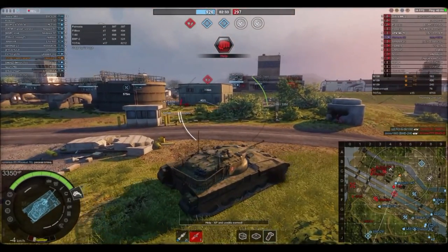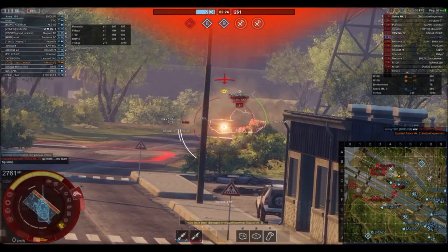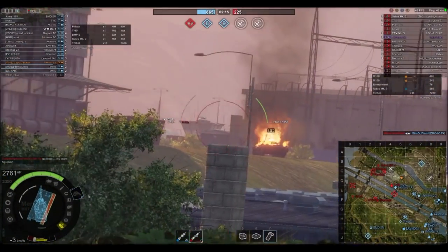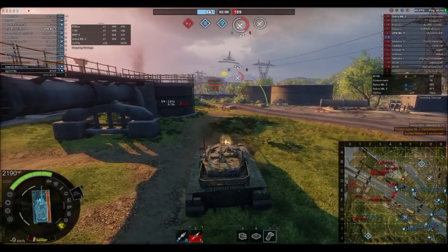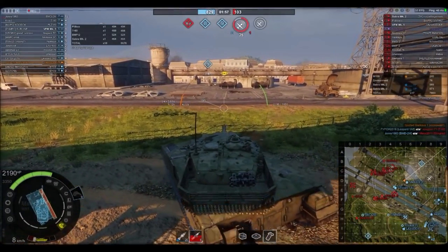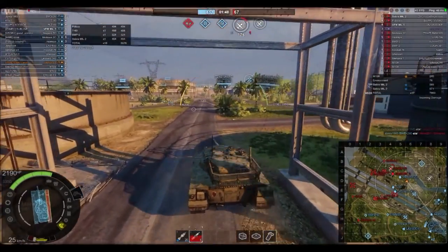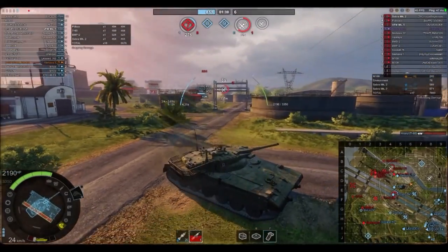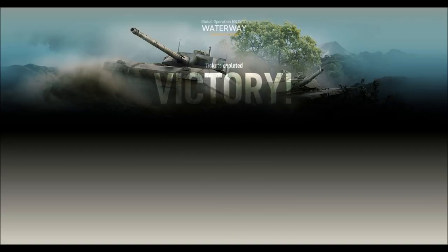I try to climb up over here and catch a guy in the side, putting one into him. It looked pretty good at this point so I wasn't going to get too aggressive or drive into the enemy cap. I'm not really into spawn camping in Global Ops because you can't respawn, and it's no fun to get spotted and shot immediately after spawning. This was pretty much the end of the game, and it didn't turn out too bad being the lowest tier — a Tier 5 in a Tier 7 game.